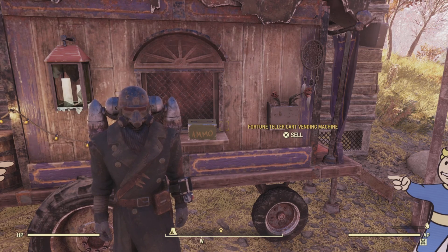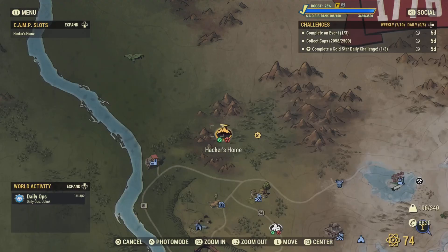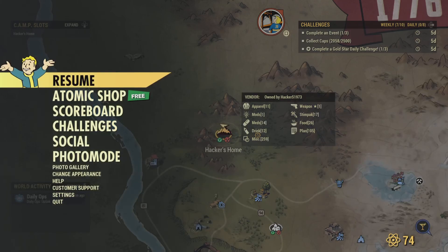Hello Wastelanders, this is Hacker. Welcome to the channel. Today is Wednesday, July 26th. So here's a list of the Fallout Challenges over here at Fallout 76 plus the sell item of the day.